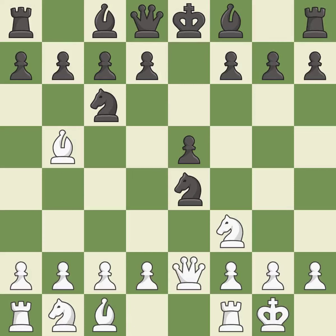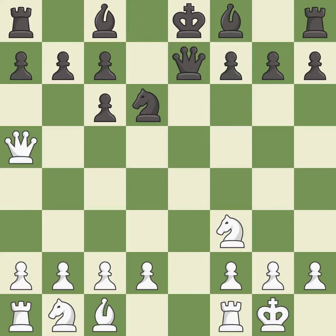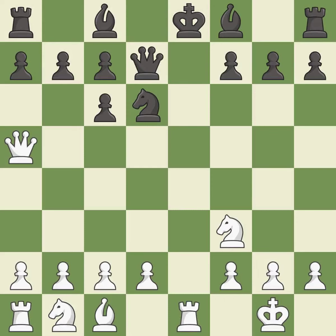Qe2 develops the queen and attacks the e4 knight. This moves the knight to safety. This is the way to win a pawn — recaptures, and that pawn was free for the taking. This blocks the check from an opposing queen, and this threatens to pin a queen to the king. It is the last book move — a sensible reply. This takes an open file, a common method for activating a rook.